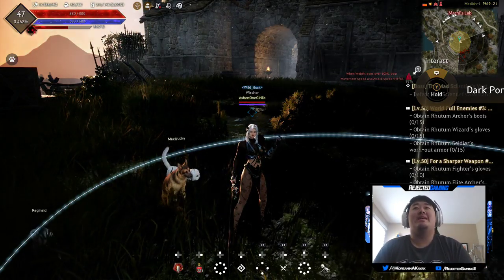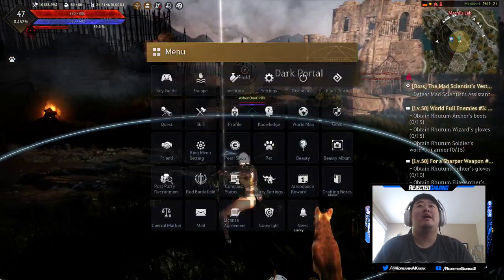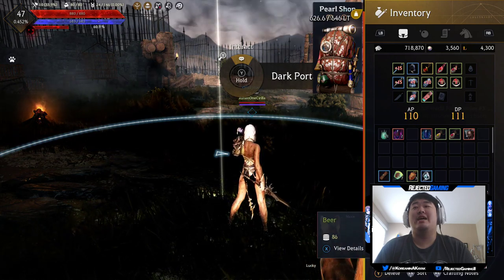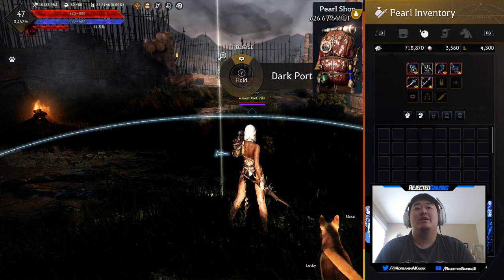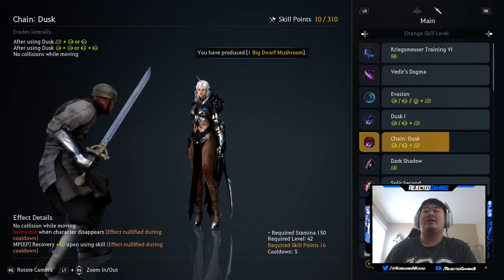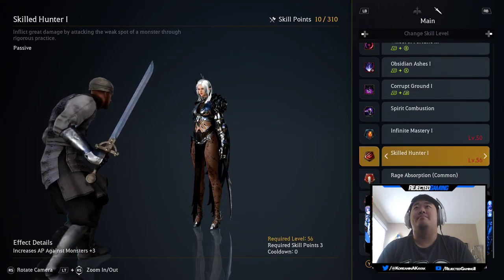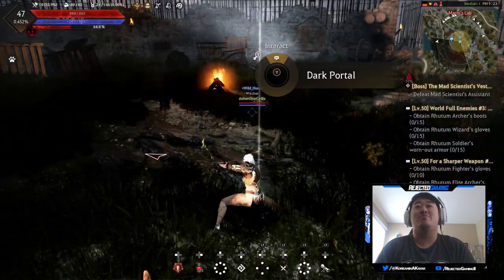Hey guys, what's up, it's Nick, we're back and it's time to take on the mad scientist assistant. I went ahead and picked up some actual large HP potions which fill my inventory up a lot. I'm not incredibly happy about that, I might have to get a little extra inventory space. I also picked up some skills - I pretty much just picked up boosts of the ones we already had. There are some I want to pick up in the future, but I need more skill points to do that.